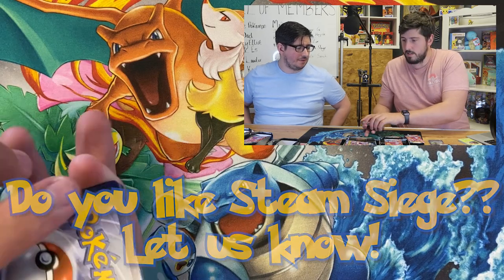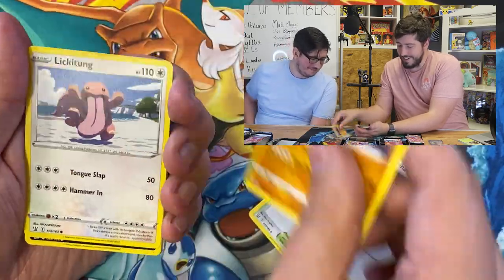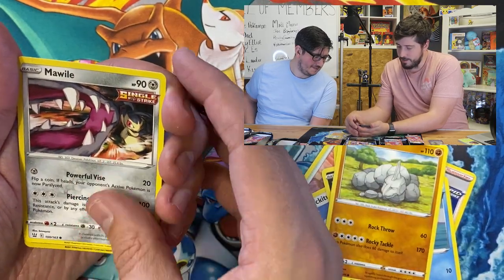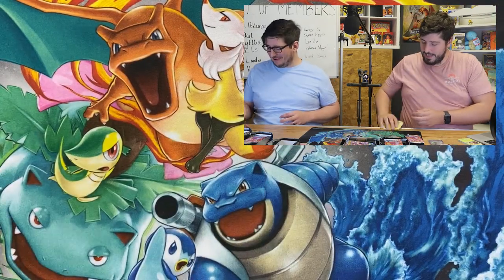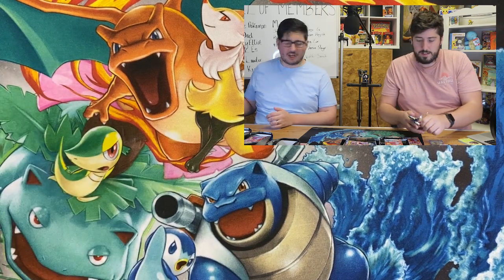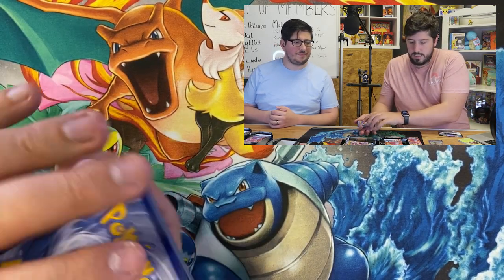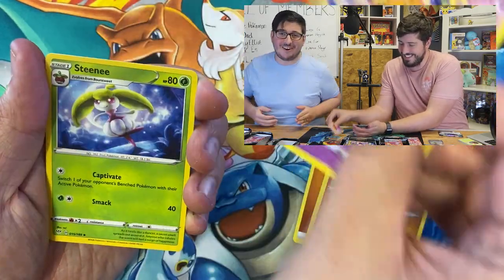This is Battle Styles actually - I'm just mixing it up. Metal Energy. Remoraid, Onix - Sleeping Onyx, that's a really cool artwork - Bruno, and Electivire. Seems like the Empoleon tins are doing well apparently. Maybe we can say categorically by the end of this video that Empoleon tins are the ones. This is Darkness Ablaze. So far tin four to eight is zero pulls in two packs.